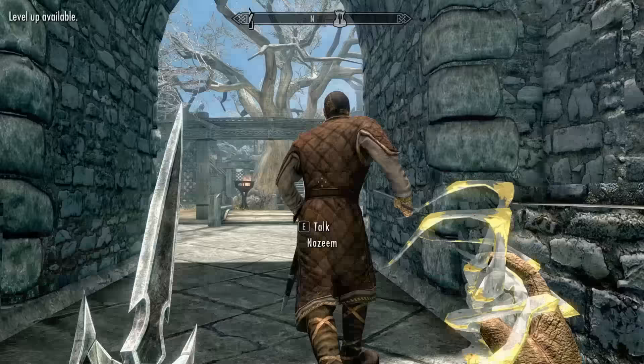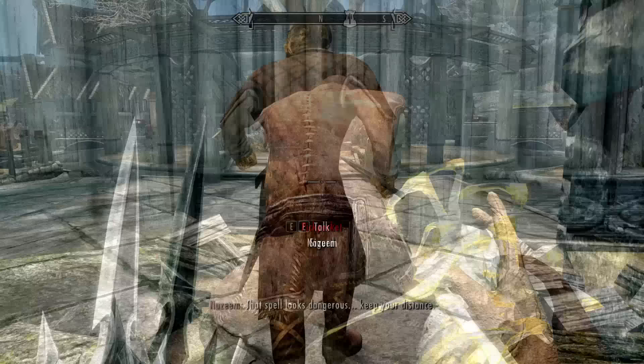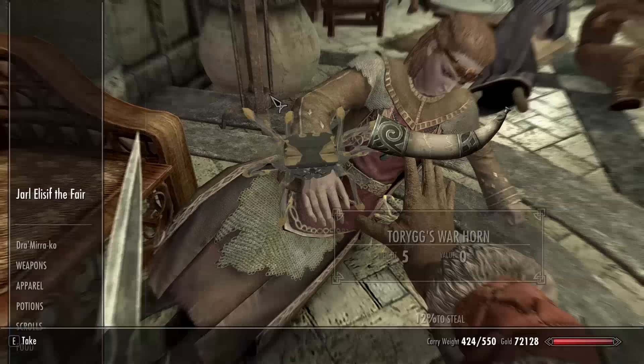Normally, there's no way to pick their pocket while they're under the spider's effects, but if you enter their inventory at the exact moment the spider hits them, you'll be able to change their equipment. This is significant because you can actually do this to essential NPCs, meaning we can steal many armors once thought to be unobtainable.